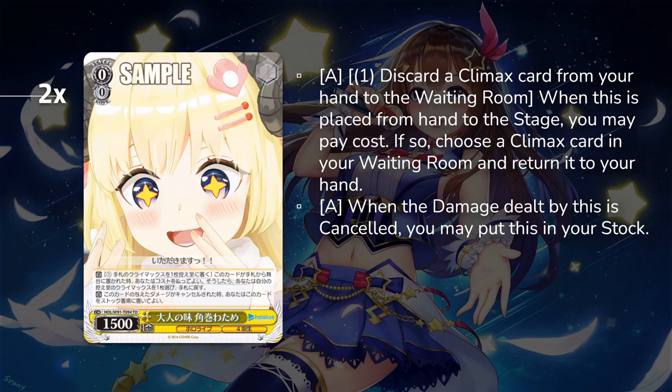Next is the Watsame Climax Swapper. You can make tweaks if you aren't super interested in playing the Stock Swap — the threat alone makes opponents stock conscious all game. However, you can switch over to the Luna green one, but this is generally the better card. It's your basic Climax Swap: pay one, discard a Climax from hand, and salvage a Climax from waiting room. It's also a decent attacker because when damage is canceled, it goes to stock, helping keep your stock threshold at four going into your turn to spawn all your Soras.